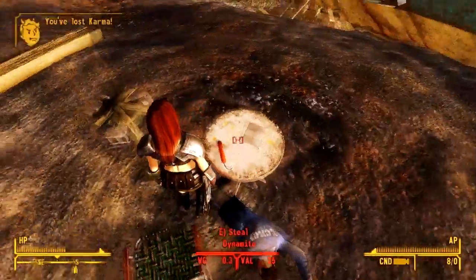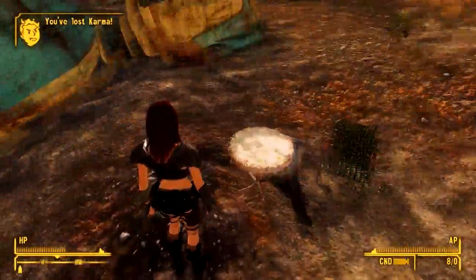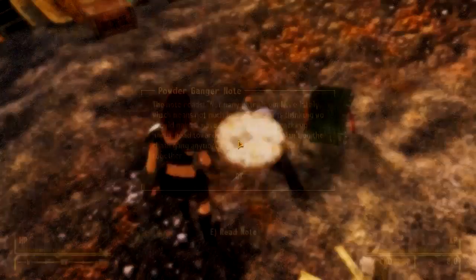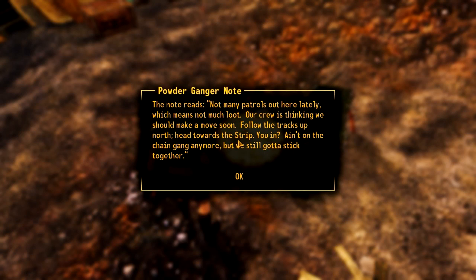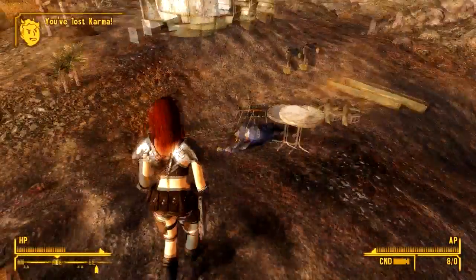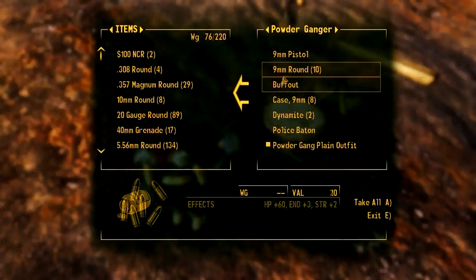Oh look at all these grenades, and there's a note here. That grenade's dynamite, what am I saying? Not many patrols out here lately which means not much loot. The crew's thinking we should move on soon - all the tracks up north head towards the Strip. We're not in the chain gang anymore but we still gotta stick together. And they stick together and they all die together - that's what I say.